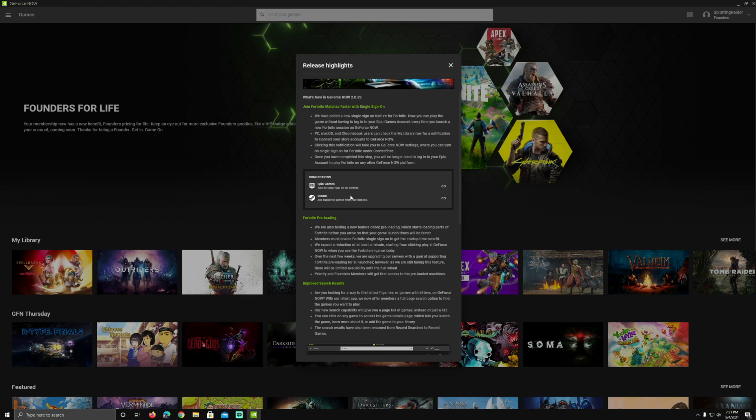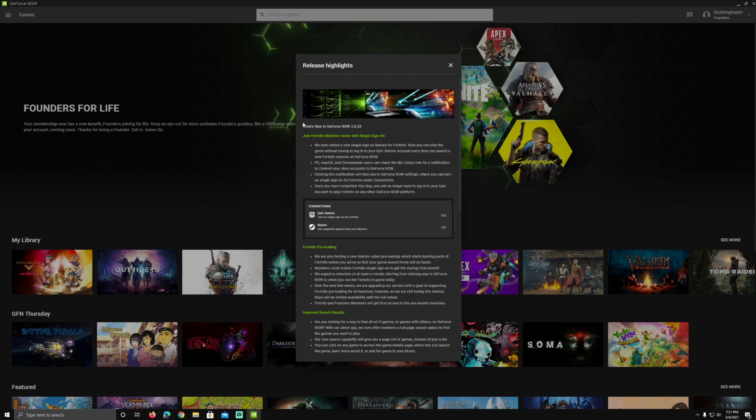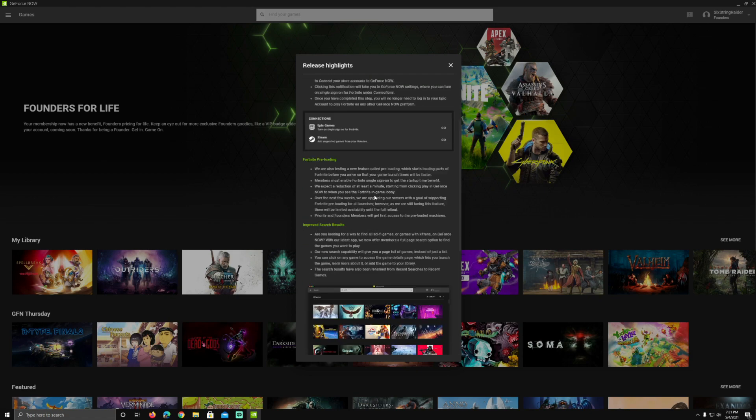This is a little bit different from just connecting your Steam account because we've also got preloading. We're also testing a new feature called preloading, which starts loading parts of Fortnite before you arrive so that your game launch times will be faster. This isn't going to be just for Fortnite — they're testing it for more games, rolling out preloaded sessions ready for Priority or Founders members. Those two things combined — single sign-on and preloading — are really going to streamline the experience.